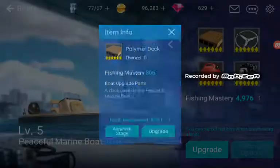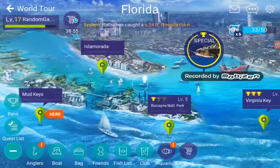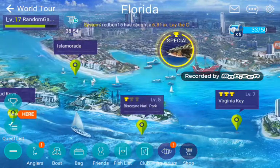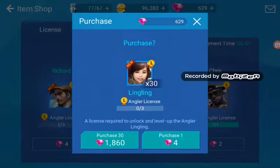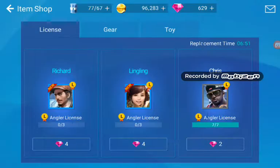The upgrades give you fishing mastery. Oh, we've got a special event - I'll do that too. But I wanted to go to the shop and buy some new anglers. This one I'm not going to buy because she doesn't have a really good ability - it just protects anglers from taking damage from a fish's successful jump or skill use, and that doesn't happen very often.